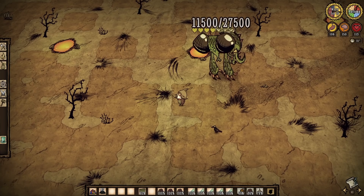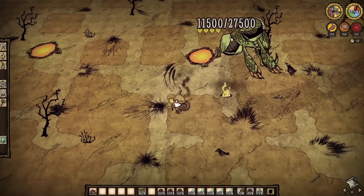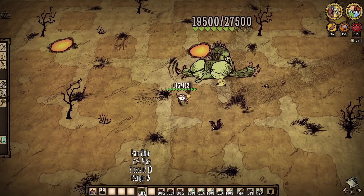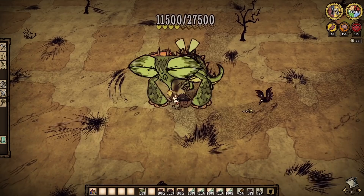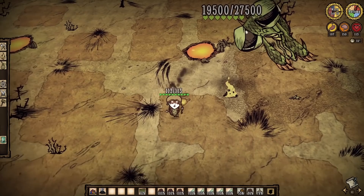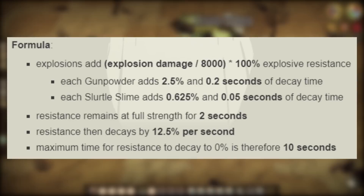Nearly every boss in this game has a built-in resistance to explosions, and it kicks in immediately following an explosion. Therefore, setting off multiple explosions back-to-back doesn't actually result in the full damage being dealt. Take this dragonfly attempt, for example — my first blast does its job and deals the expected 8,000 damage. However, that second blast deals but 6,933 damage, not 8,000. The boss's resistance only lasts for 10 seconds and diminishes rapidly over time, but it's still not smart to blast bosses quickly. Wait 10 seconds to maximize your damage. And if you want the absolute specifics, here is that breakdown — pause the video, read up, and good luck.